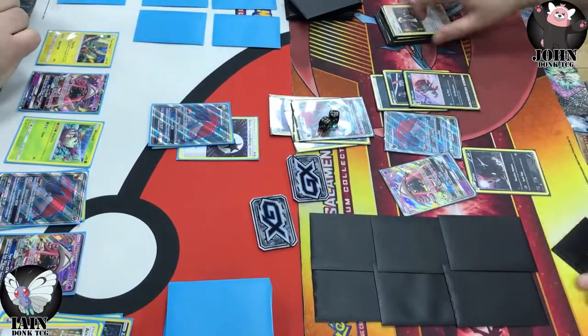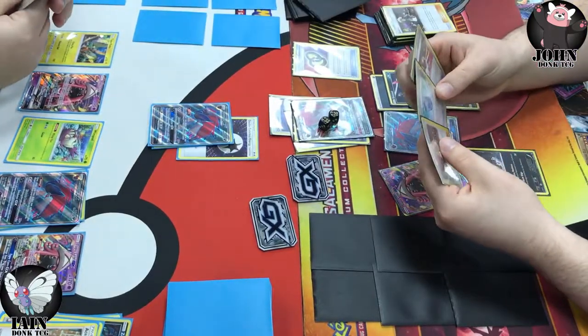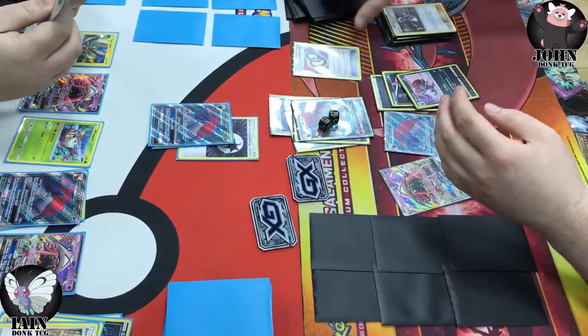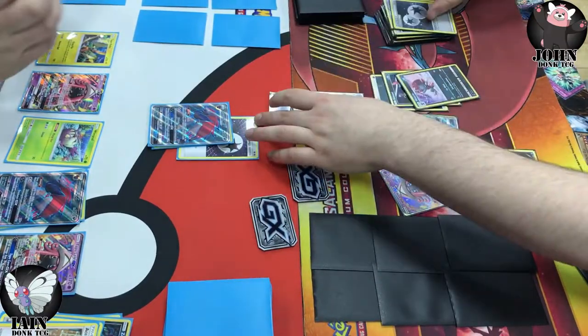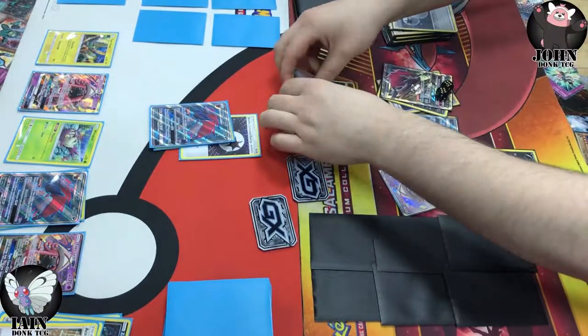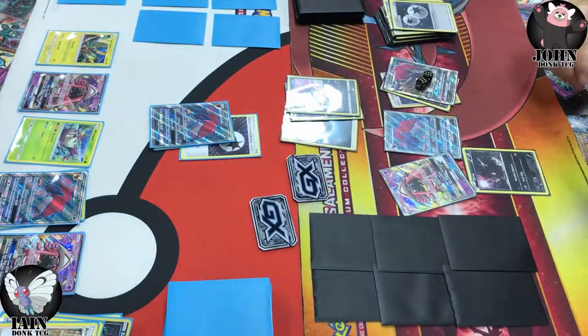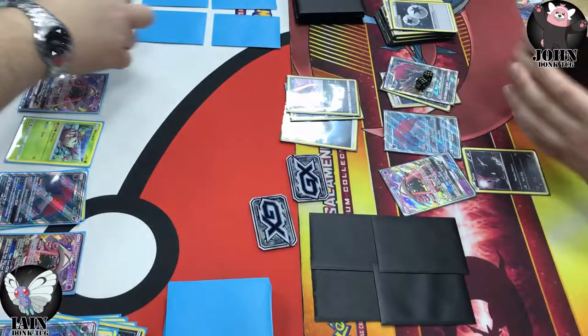I think this was a quick check to see how many DCEs I'd used before a retreat — actually no, it was Puzzles I was checking. We put the Evosoda right to the top. I'm losing my cards here — too excited to take that big knockout with the Weavile. And there it goes — two prizes with the Weavile!